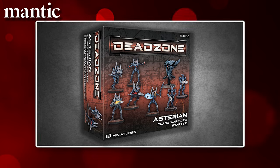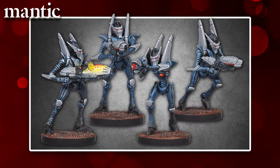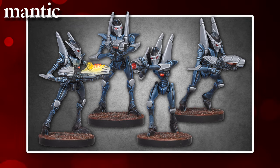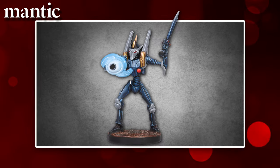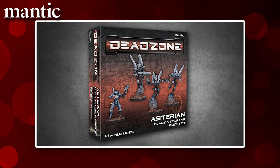First up, we have an Asterian Clared Warriors starter box containing 13 miniatures. Included are the brand new plastic cipher sprue, of which you get 2, allowing you to make 6 ciphers with some different weapon options, a plastic sprue allowing you to make 5 marionettes and a support drone, plus a resin cipher prime, which looks amazing.